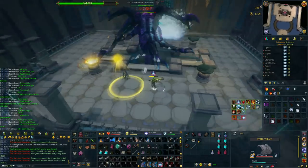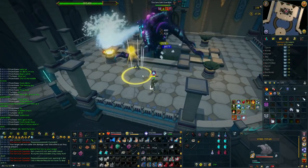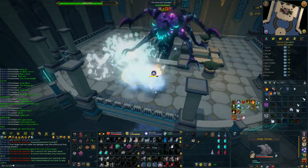To start with, he does some ranged attacks and they're actually just locational ranged attacks, so you can basically move side to side and not get hit by them.